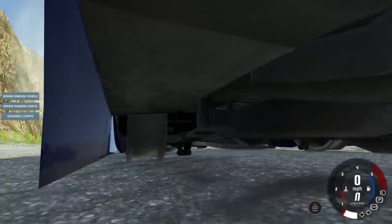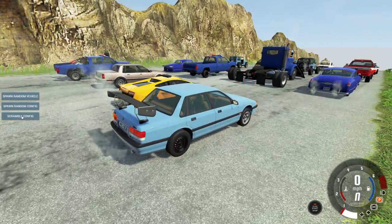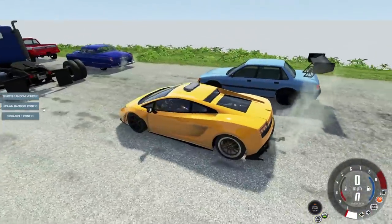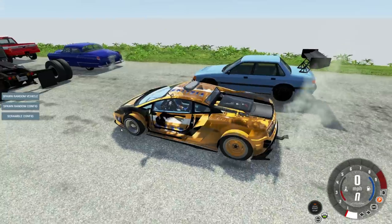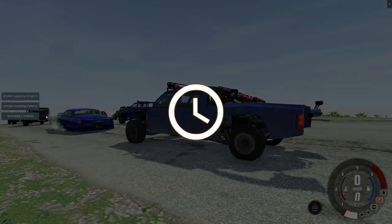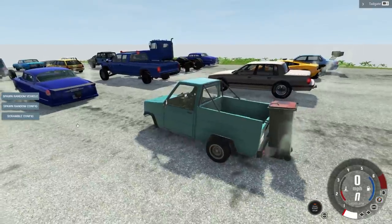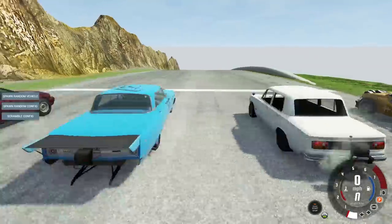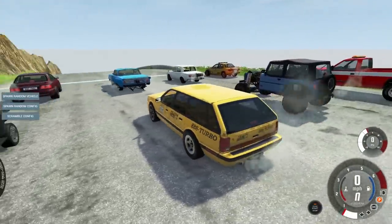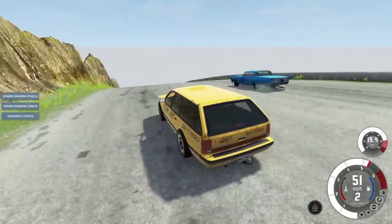There's a back tire - just a rim. We're gonna allow that. This was one of the top finishers last time so let's scramble its config - kind of looks similar. Need to scramble the Lambo too. We got a police one with a very ugly interior - great. Spawn another random one in the back and scramble it. We got a pigeon! Scramble the pigeon - yeah, that's totally gonna win. I think we're ready to go. For this race I want to go with this taxi cab - it looks awesome. More random races!